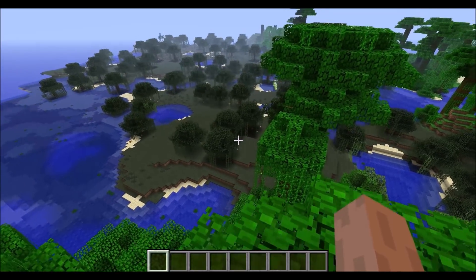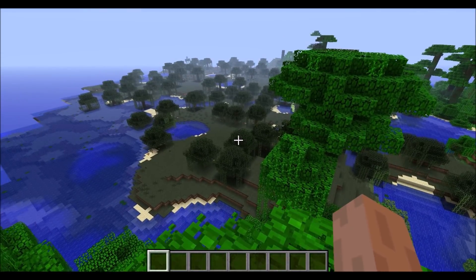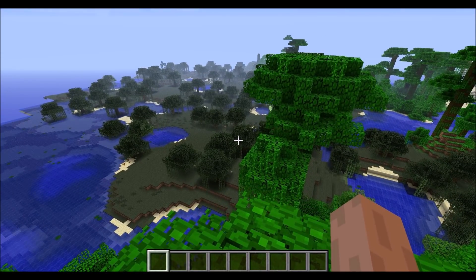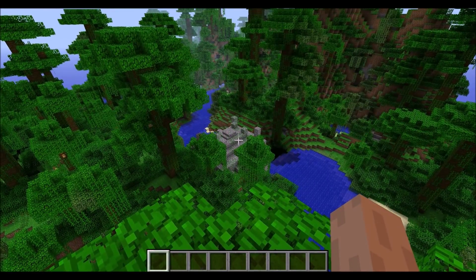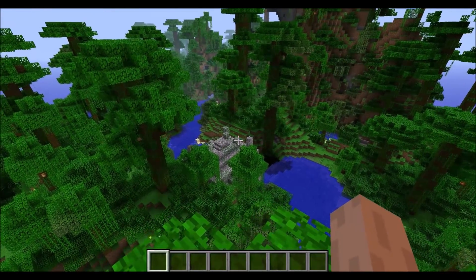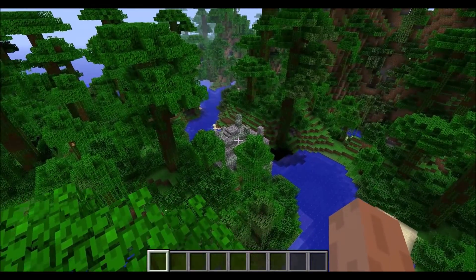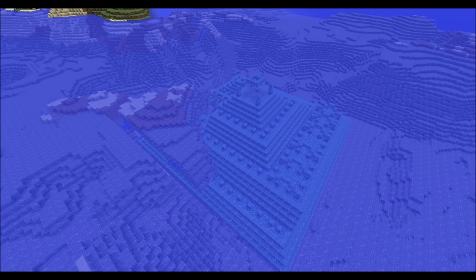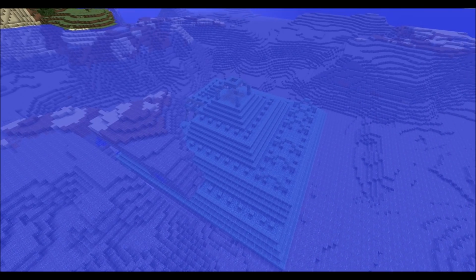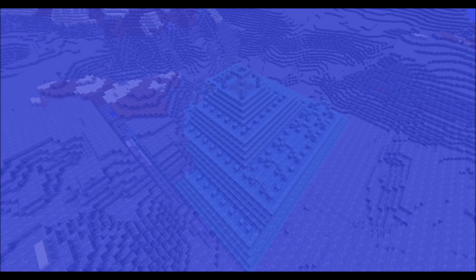So if we had been using it then, we would have had to replace all of our chunk loading grids and everything, because of a new structure that was added to the game - the desert temple and the jungle temple were both added in this version. For similar reasons, the chunk loading grids would have broken again in 1.8, this time because the ocean monuments were added.